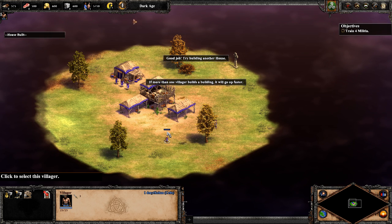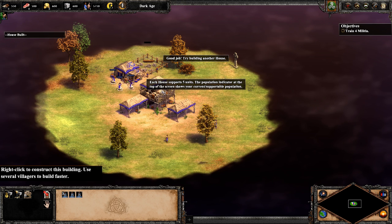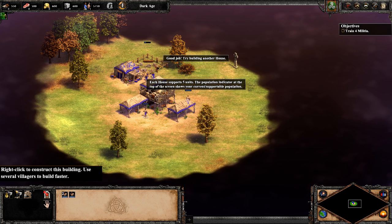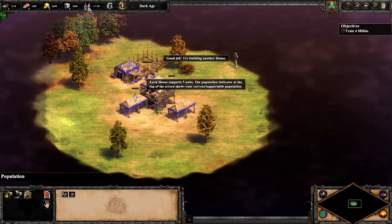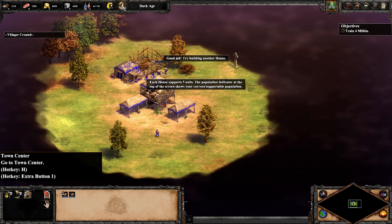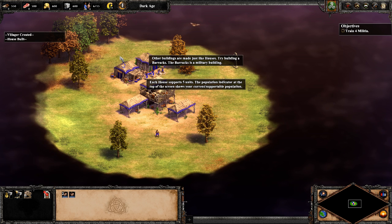Good job. Try building another house. Each house supports five units. The population indicator at the top of the screen shows your current and supportable population. Other buildings are made just like houses. Try building a barracks. The barracks is a military building.